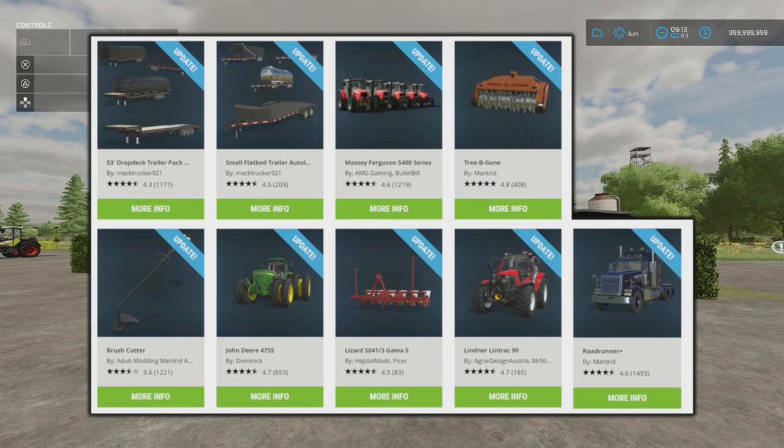We've got some updates: the 53-foot drop deck trailer pack with autoload by Mack Trucker 921, the small flatbed trailer autoload by Mack Trucker 921, the Massey Ferguson 5400 Series by AMG Gaming and Bullet Bill, the Tree Be Gone by Mantrid - which now has a mini version added for skid steer loaders, the Brush Cutter by Adub Modding Mantrid ABP Team, the John Deere 4755 by Dominic, the Lizard S041-3 Gamma 5 by Haustal Mods and Paisa, the Lindner Lindtrak 90 by Agra Design Austria Mr. Stier, and the Roadrunner by Mantrid have all had updates.